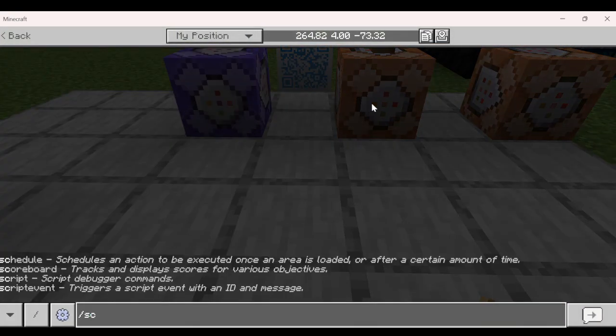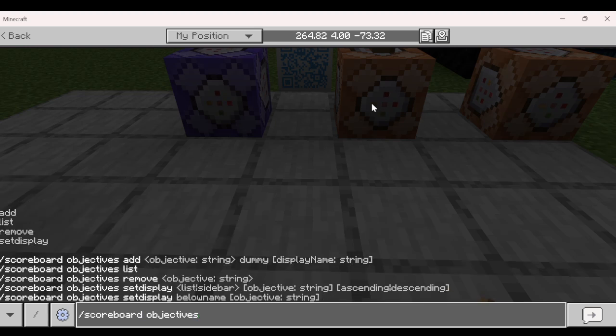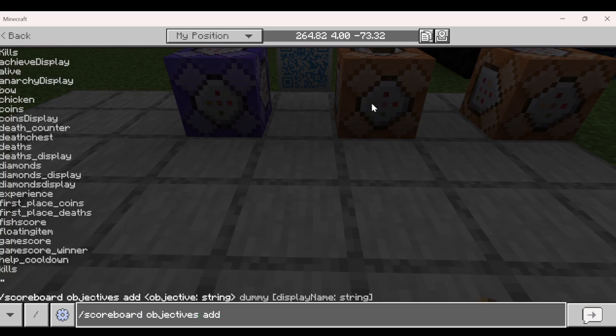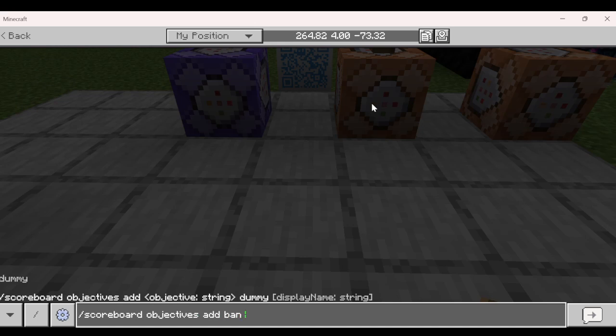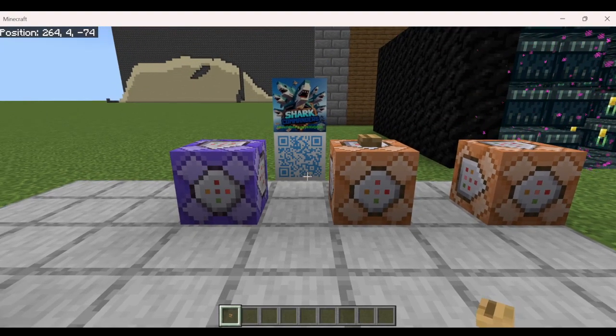So let's get into the real ban system. We're going to need to make a scoreboard objective to keep track of who's actually banned. Go into the chat bar and type forward slash scoreboard objectives, then add, name it ban — all lowercase — then dummy. Hit enter, and you can see: 'added a new objective ban successfully.'